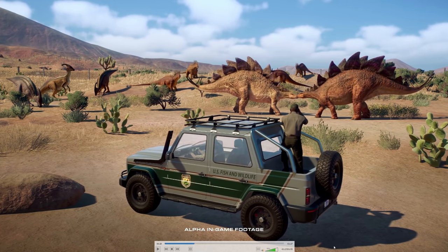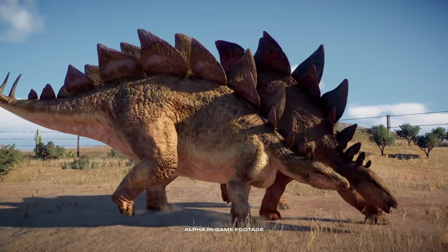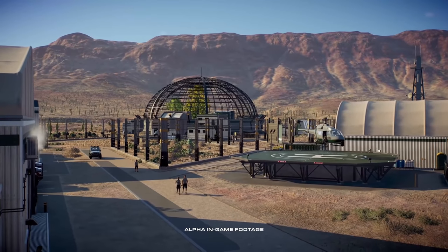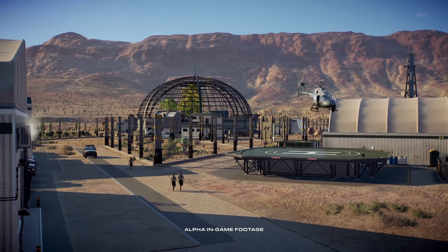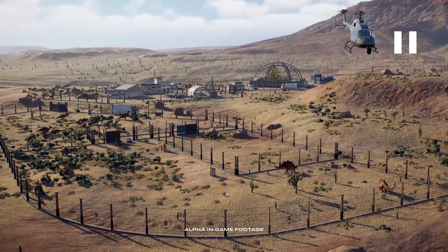Majungasaurus, Para und Stegos. Das sieht auch schon alles sehr cool aus. Cooler Zaun hier – die Gebäude kann man ja auch alle so ein bisschen einfärben. Aviarium. Diese Wüstengegend gefällt mir richtig gut, muss ich sagen.